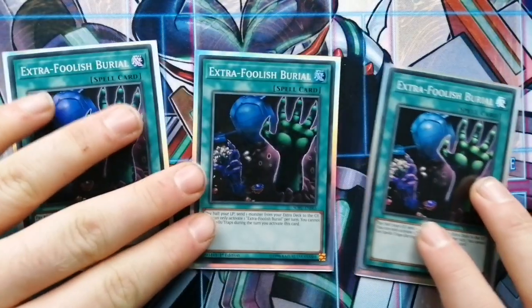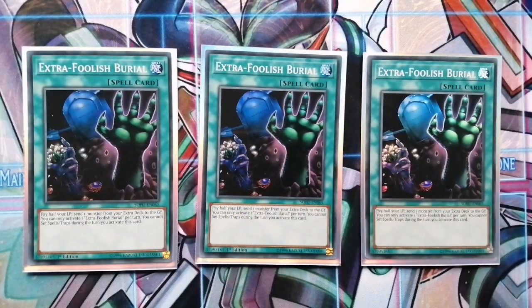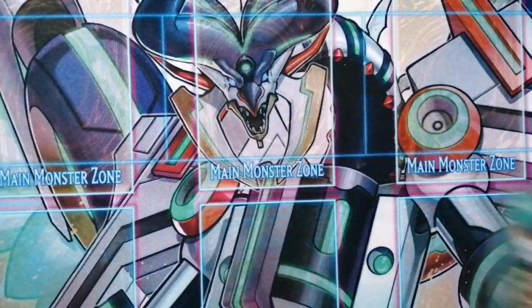Then three Extra Foolish Burial, because I don't have Pot of Extravagance — the one that sends six cards from your extra deck to the graveyard to draw two cards. I also didn't want to run the pot card that banishes cards from your deck, because you need most of the cards in your deck. So I run Extra Foolish Burial — you pay half your life points and send an extra deck monster to the graveyard to get search effects. You don't mind the life points too much because hopefully you're going for the OTK. If you have Pot of Extravagance, I'd recommend running that instead, but this is more of a budget build.